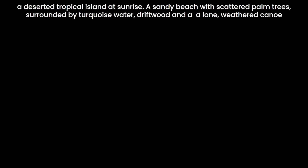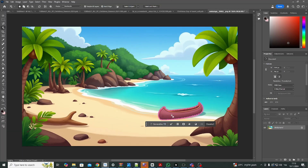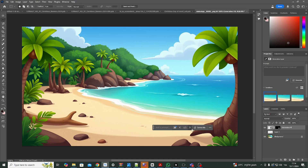The first thing I generate with a simple text-to-image pipeline is the background. I try to keep it as minimal as possible, free of unnecessary objects. However, the scenes I choose usually have at least one item that I can easily cut in Photoshop and then use their amazing generative fill to close the gaps — and just like that we already have our first item.